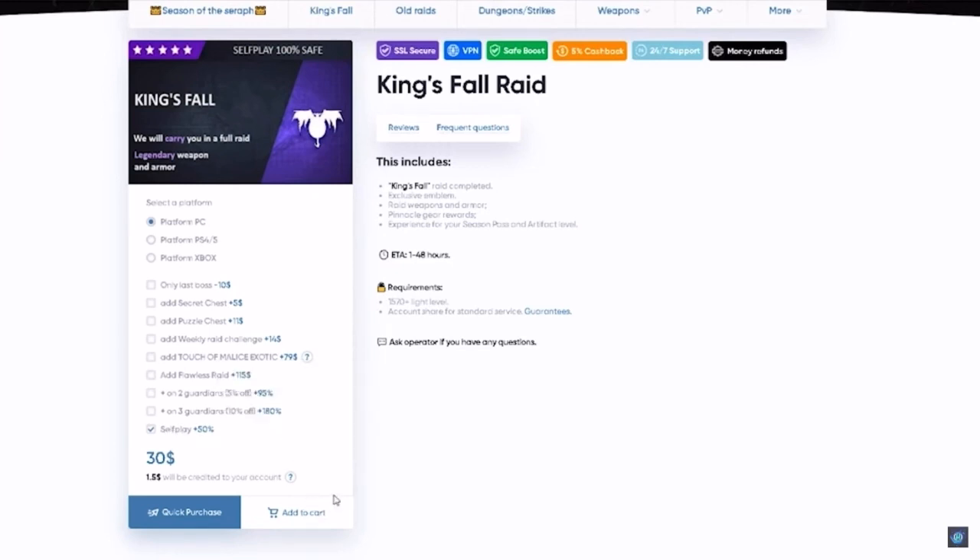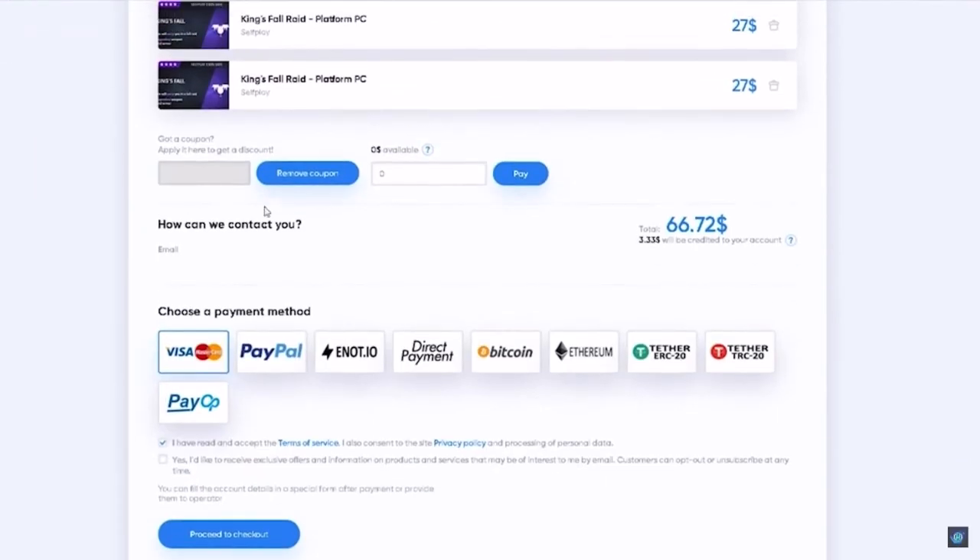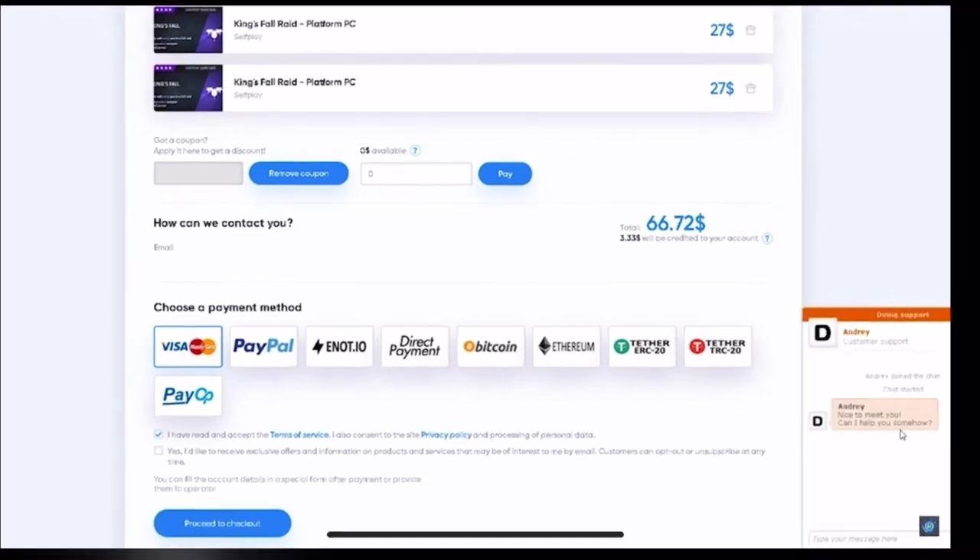Once you're satisfied with your purchase, add to cart and click purchase. Go to your coupons and type code 'hectic' for a 15% discount on all products. Then type your email so they can contact you, choose a payment method, and check out. I'd highly advise this service — the best part is you can contact an operator at all times.